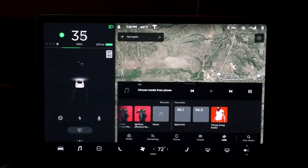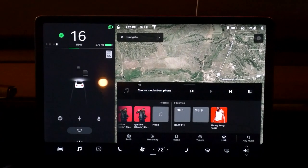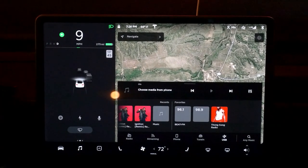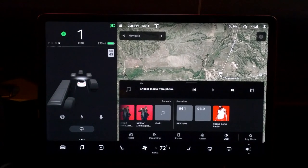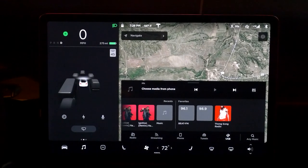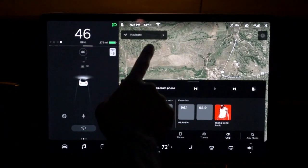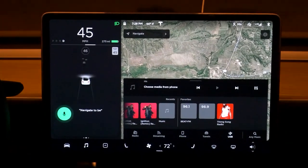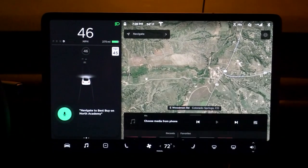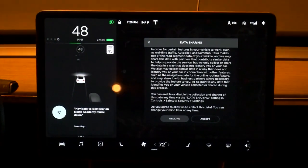I want to know if it actually senses the car behind us - that would truly make it 360. It does sense the car behind us. So now we're going to test out the map - the map has been improved also. We're going to navigate to Best Buy on North Academy. Drive west on East Woodmen Road for 2.6 miles.